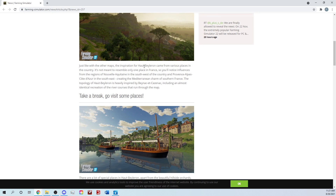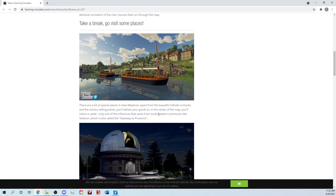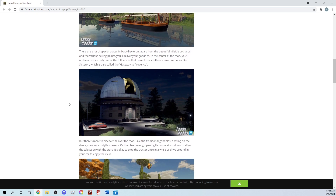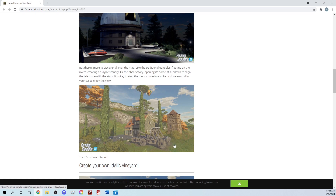Just like the other maps, the inspiration for Haut-Beyleron came from various places in the country — it's not meant to resemble any one place in France. You'll notice influences from the Mediterranean charm of southern France. The topology includes an almost identical recreation of the river courses — I hope there are boats you can move around. There's a castle, traditional gondolas floating in the rivers, and an observatory that opens its dome at sundown to align the telescope with the stars. Super cool.